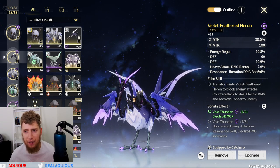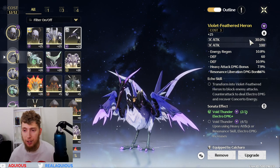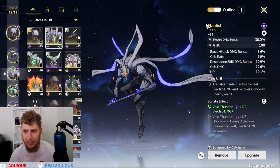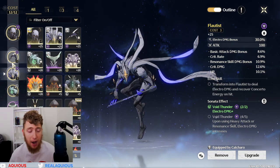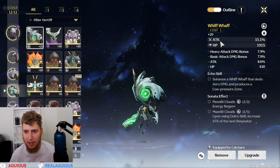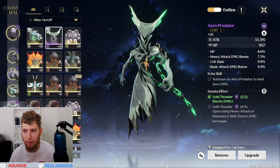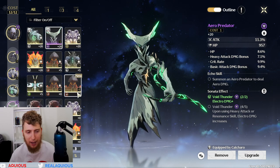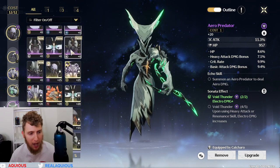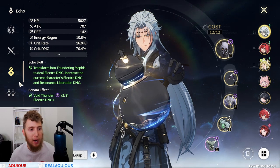Right now we have a crit damage Thundering Memphis in the first slot, a Violet Feathered Heron, and a Flautist with electro damage boost. The Violet Feathered Heron is actually the one I got from the free echo event, so I've had this for a while. It has crit damage, crit rate, damage bonus on skill and basic attack, and electro damage on the electro set — it's a very good Flautist. I'm going to be re-rolling a lot of these echoes once I complete this ascension challenge and upgrade my databank the final two times.